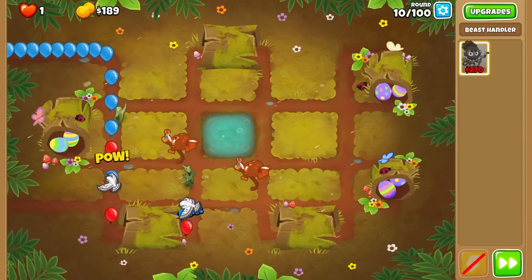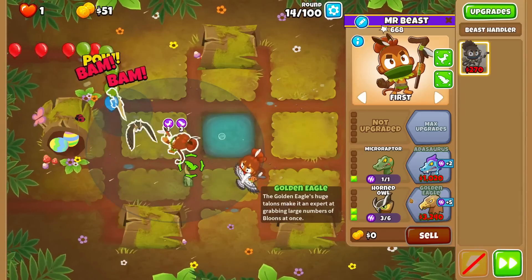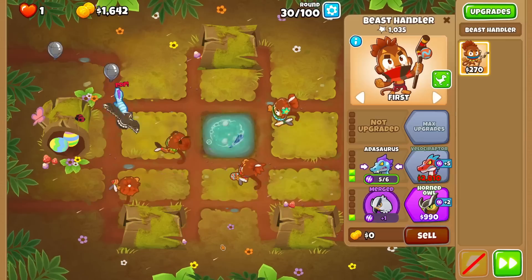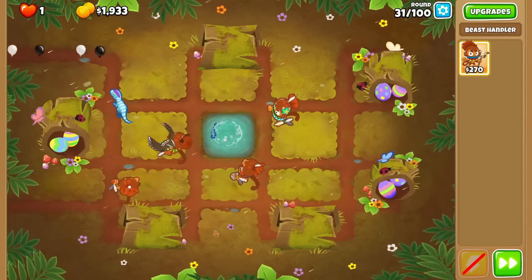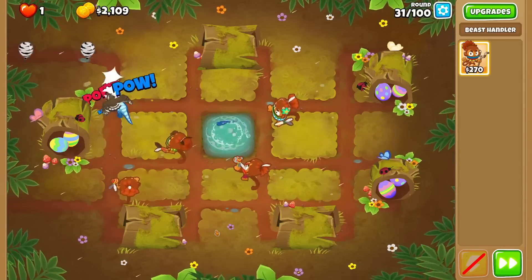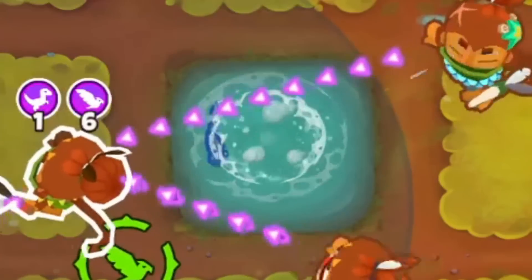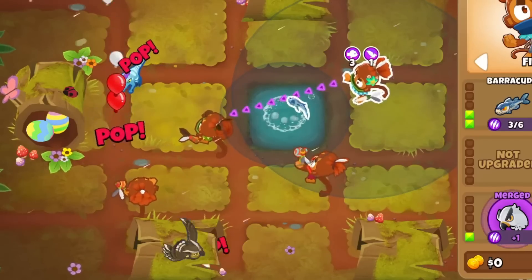I did the same exact start of two beast handlers, both 0-1-1s, and then made one of them into a 0-1-2, merging the birds. After this I got two more beast handlers, both with the falcon upgrade, and spread them out throughout the map so that our owl would have global range early on. Combining these falcons made our owl max level. After that, I got a barracuda in the dead center and worked towards an attasaurus for lead popping power.